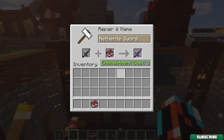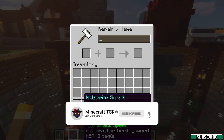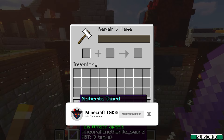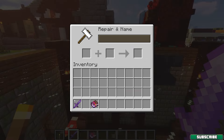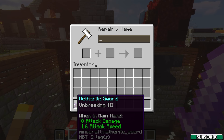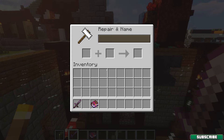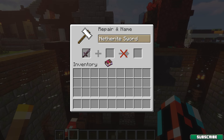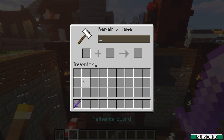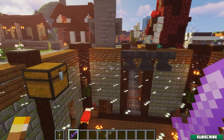And the last method is enchantments. So if you enchant your item with Unbreaking, it will last longer. The maximum level of Unbreaking is Unbreaking 3. The item will have about 70% more durability, which is great — so it goes from 100% to about 170%.